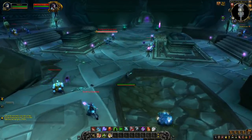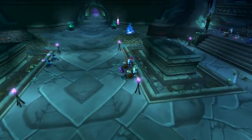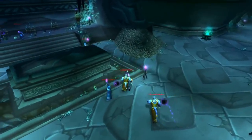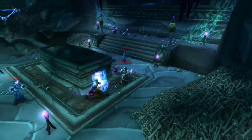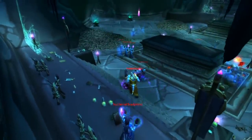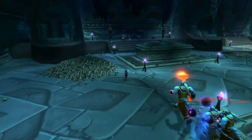Once that's done, again pull a number of mobs. You'll notice that when you do so, a number of adds spawn. Each add has the prefix Unliving — Unliving Sorcerer, Unliving Soldier, Unliving Stalker. These are very interesting in that although they are adds, they have a proper loot table.